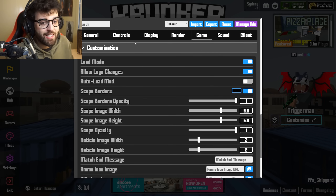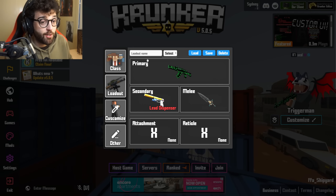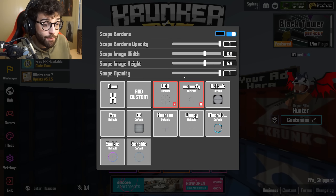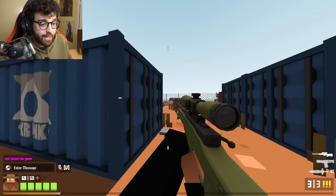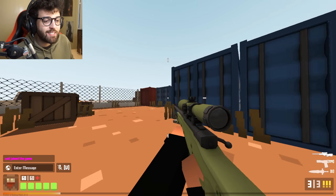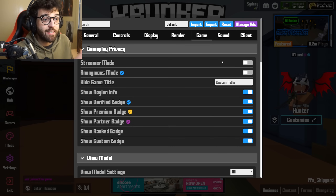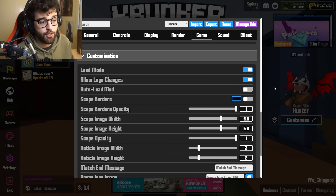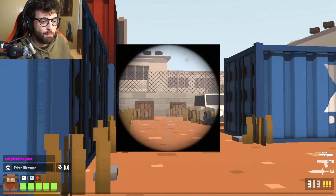Now for customization — scope borders by default is on. If you go to your sniper rifle, the default scope has a massive black border around it and you can't see to your left or right. One of the first things you want to change in Krunker is this. Go to game settings and turn scope borders off. You'll still have that black border though, so go to customize, go to the scope on your sniper class, and either turn it off or change it to another one — like moon juices which looks pretty cool.